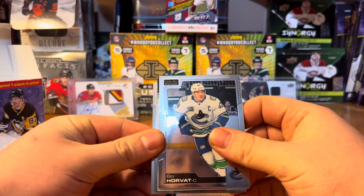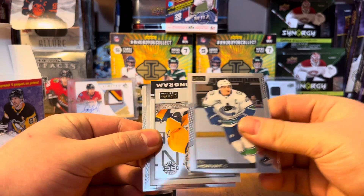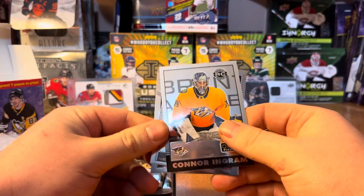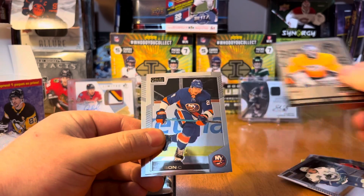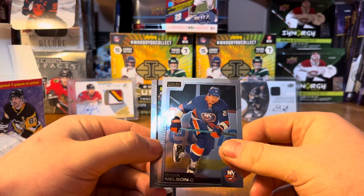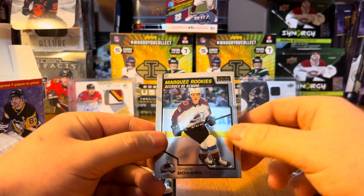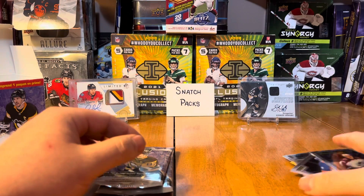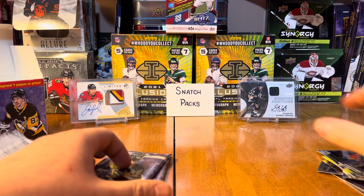Pack three: we got a Bo Horvat base, a Retro Rookie Connor Ingram, a Brock Nelson base, and — wasn't even paying attention — that's a Shane Bowers Marquee Rookie.